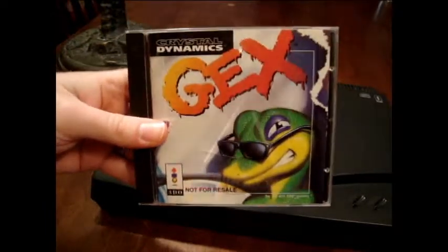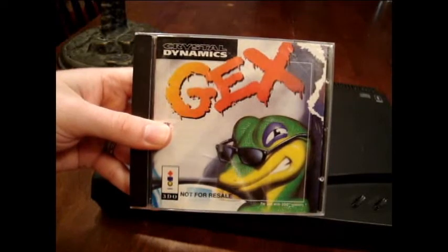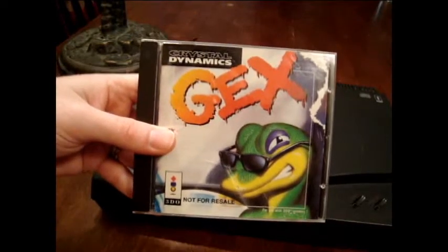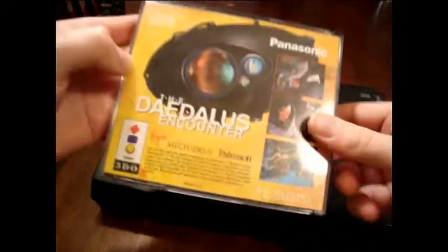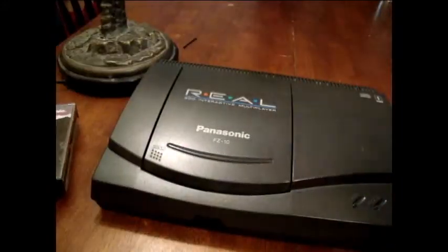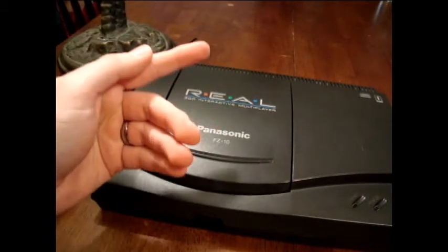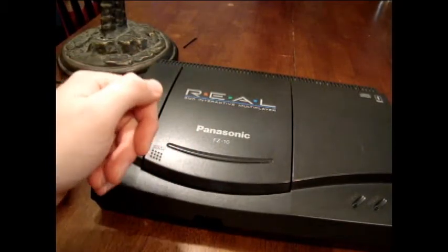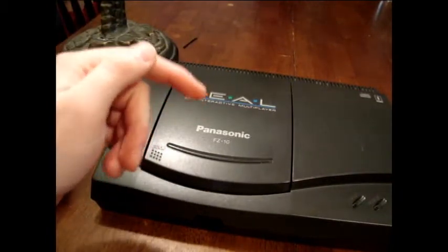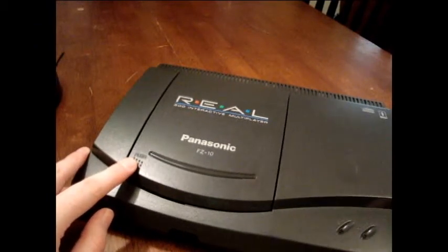Here is Gex — this is also what the games look like. Some of them came in long boxes that look kind of like early PlayStation 1 and Sega Saturn cases. It had a pretty decent selection of video games; a couple that come to mind are Alone in the Dark, Crash and Burn, Need for Speed, and a couple of really good arcade fighters like Samurai Shodown and Street Fighter 2 Turbo.